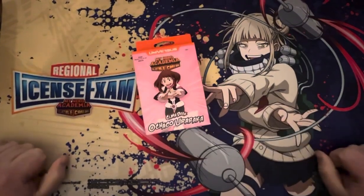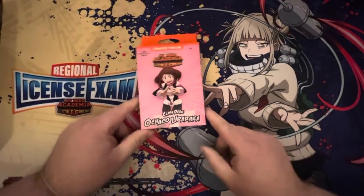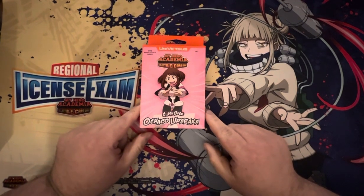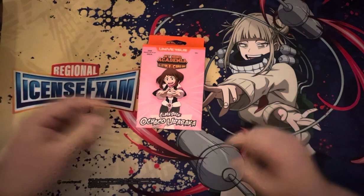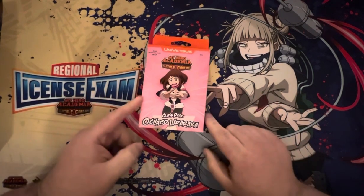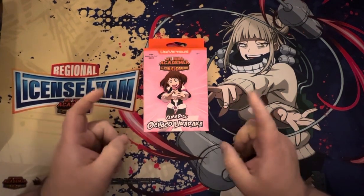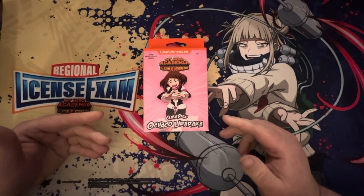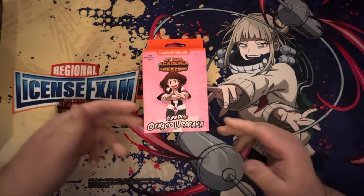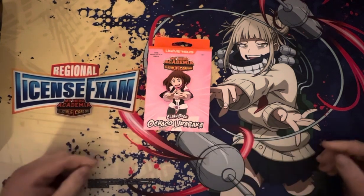Sup folks, it's your boy Charles Barkley of Frog Log Crog Dog, and today I'm opening up the Ochako Ururaka Clash Deck from Jetburn. Coming out November 17th. Get this at your local LGS. If you don't know where one is, hit the play.mha.cargame website and look on their store finder to find one near you.